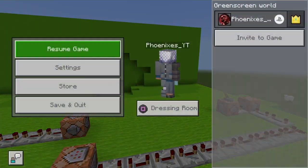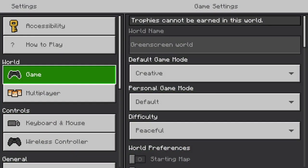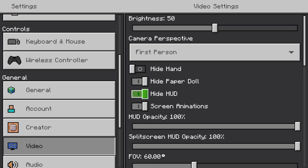So basically, once you're done, you go into Settings, then Video. You can hide all of this — everything here. Hide it.